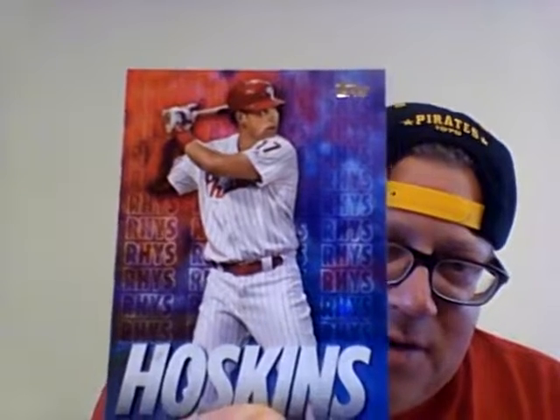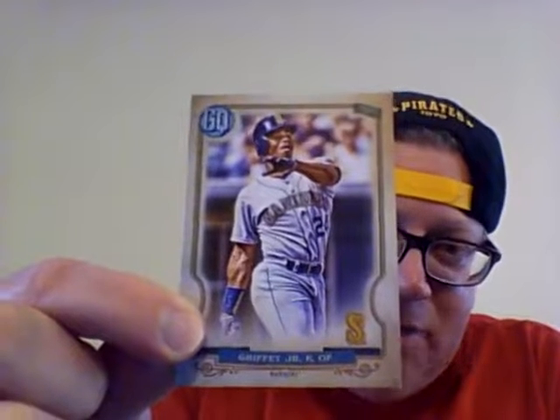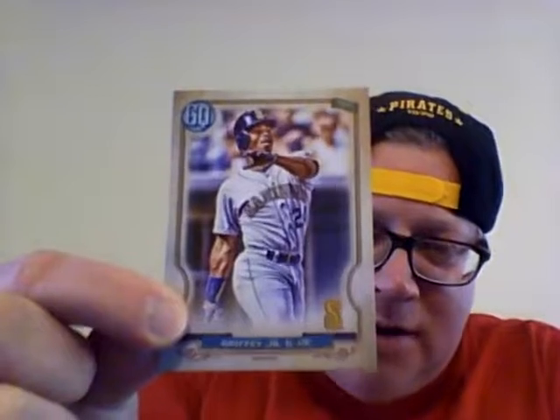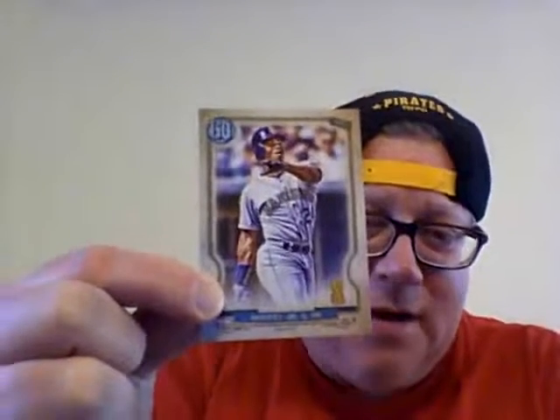It looks like he's some kind of Star Wars character - it's weird. I think there was some kind of computer thing they were trying to do. Then I got a short print of the kid out of the Gypsy Queen - this is a great pose, man, I love this card. These short prints feel like it's one per blaster, so probably one per seven or eight packs. I don't know if you're guaranteed a short print in every box, but this is one of the ones I thought was cool - so I got the short print.